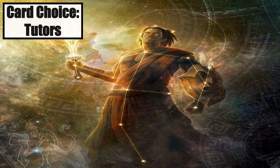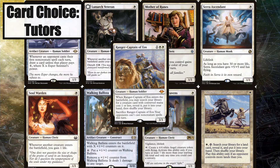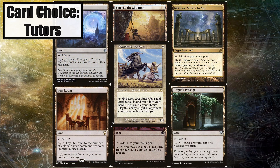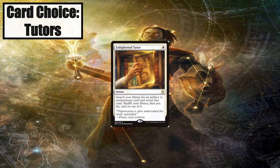White really isn't known for its tutors, but I was able to fit a decent chunk of them in the deck. Ranger of Eos lets us search for two 1-CMC-or-less creatures — you probably want to grab Serra Ascendant as one of them, since a 6/6 flyer with lifelink for one mana is pretty freaking good. Ranger Captain of Eos searches for only one 1-CMC-or-less creature but costs one less mana, and has a solid ability to prevent opponents from casting spells, which is great for protecting a combo. Recruiter of the Guard tutors up a creature with toughness 2 or less. Weathered Wayfarer tutors up any land. Idyllic Tutor tutors up enchantments, which will likely be Heliod, Sun-Crowned. Enlightened Tutor is an auto-include for any deck running white.